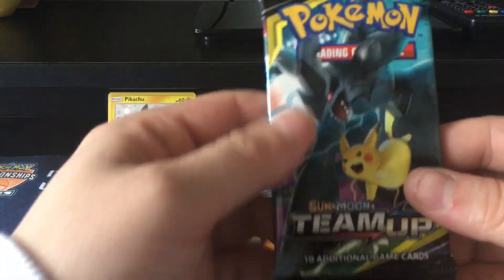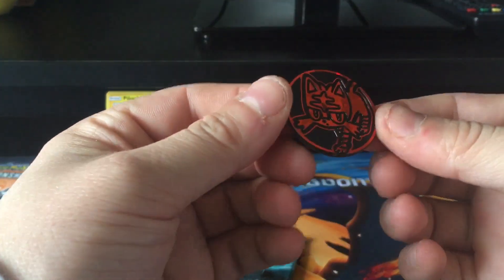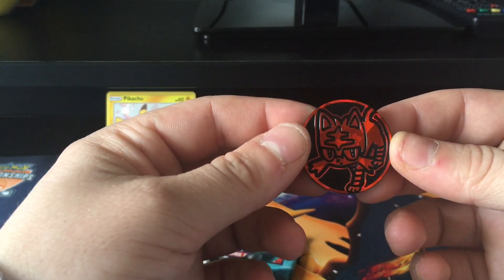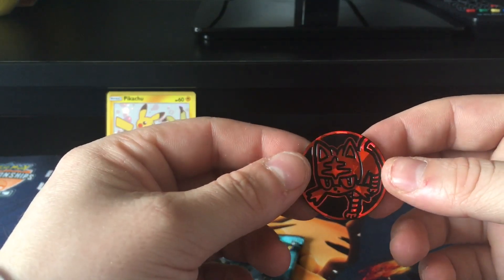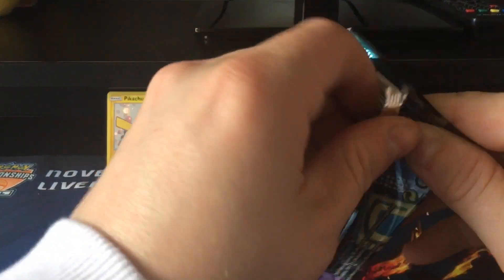You do get the Team-Up booster pack and the Litten coin, which I've got a few of now. I'll throw a couple of coins out in the giveaway in the next one. So check out the Instagram for that. And let's see what we get inside the booster pack.